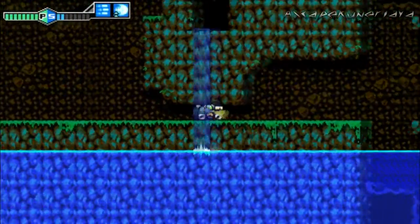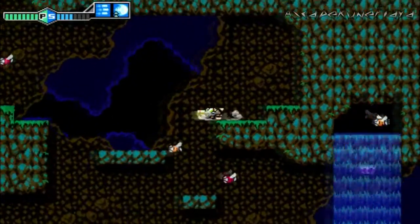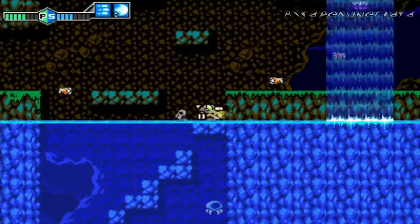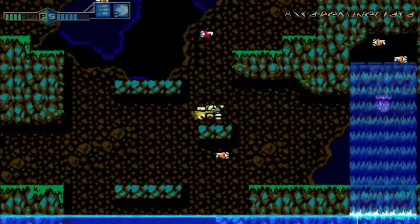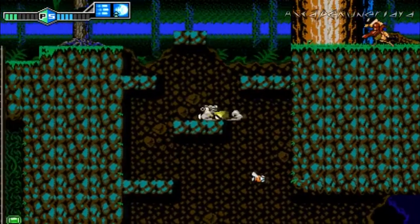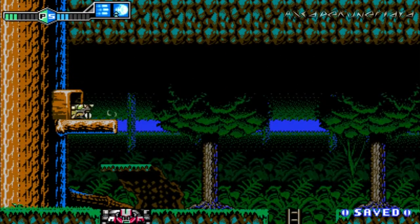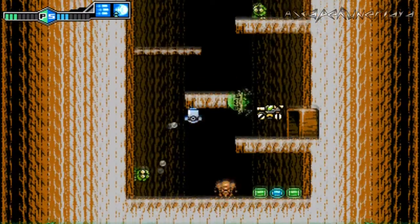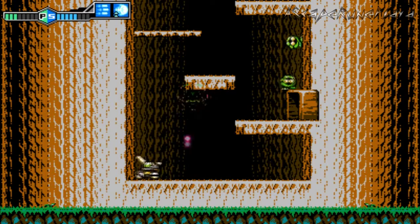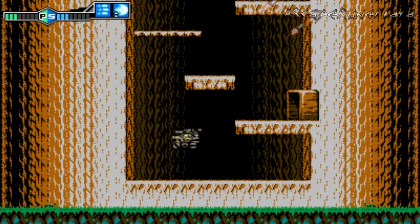I recall this being something you had to do in the original Blaster Master game, which a lot of people probably won't be playing because it is a ball-bustingly difficult game. The North American version decided to artificially inflate the difficulty because of Limited Continues, whereas the Japanese version had unlimited. There were some questionable level design changes added in the North American version, and one of the areas has a very weird change — I think it's actually in Area 4 — because you have to do a very similar jump.